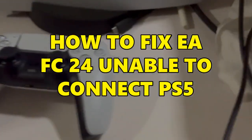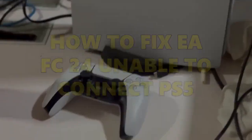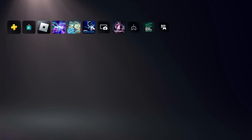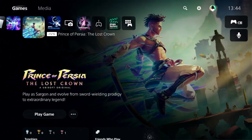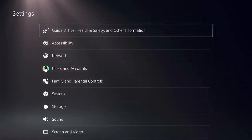Let's look at the steps to fix this issue. Let's open the PS5 first — every step counts. Ensure that you're on the home screen of PS5 and check the top menu for Settings on the right side.